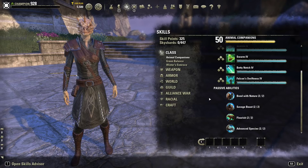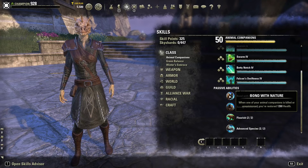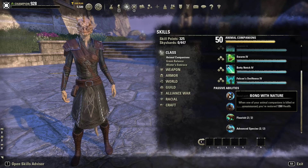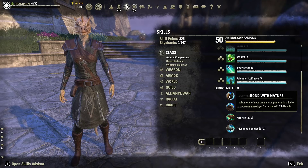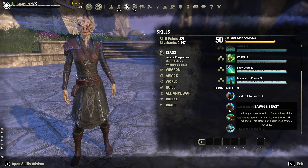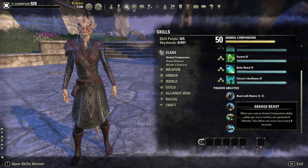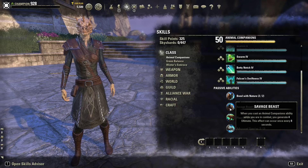Starting with the passives, we have Bond with Nature — when one of your animal companions is killed or unsummoned, you restore 1,260 health at the second point. Any time you sacrifice a pet or a pet dies or is unsummoned, you will heal yourself. Next is Savage Beast — when you cast an animal companion ability while in combat, you generate four ultimate. This can happen every eight seconds.